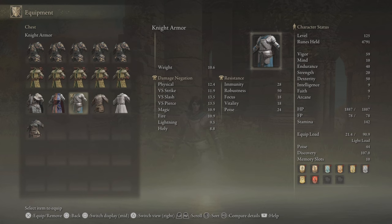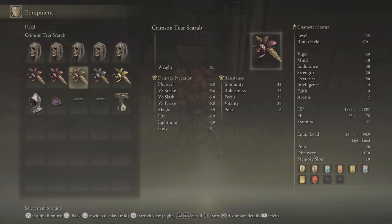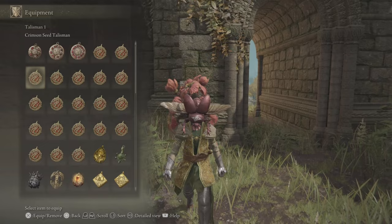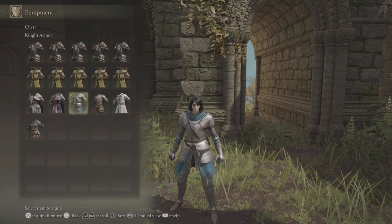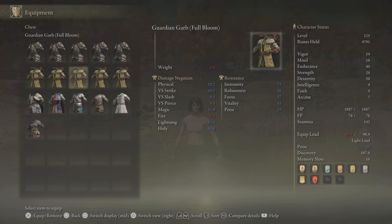You have the Crimson Tear Scarab and the Guardian Bloom Full Bloom armor. Both of these are going to raise your Crimson Tear healing by 10%. When you combine that with the Crimson Seed Talisman, this is going to heal an outrageous amount of HP — about 60% to 70% of your HP back if you have max 60 Vigor or so. You can get almost all of that back in a single Crimson Tear if you combine these three pieces. So it is extremely important to have this essentially one tick away from your main armor.